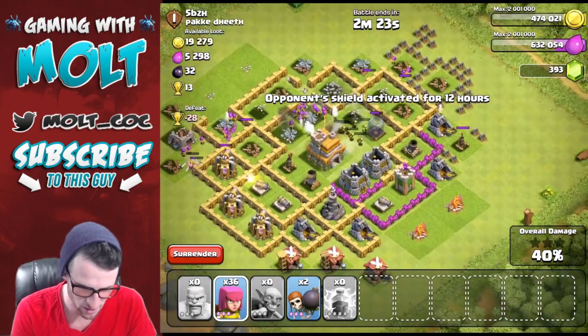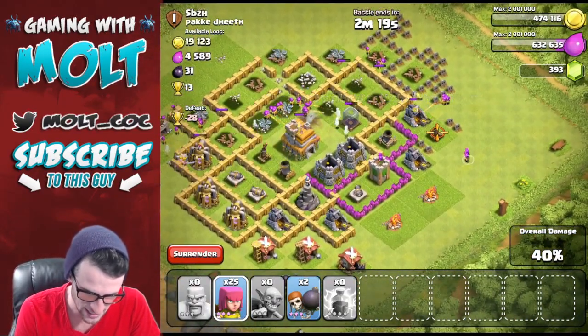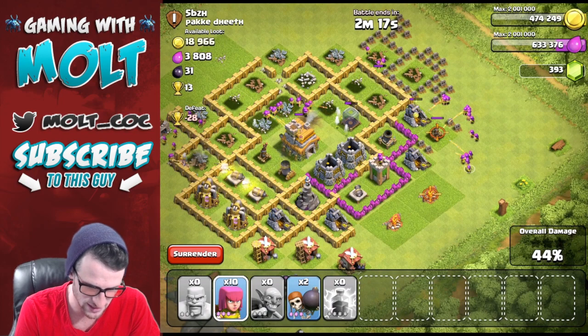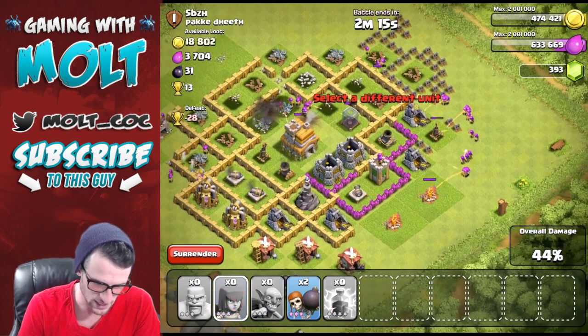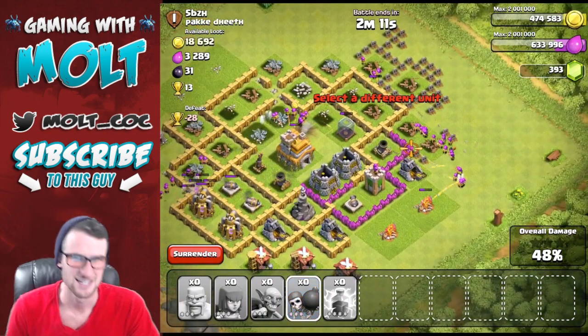We'll go ahead and send the wall breakers in there and break that. Here we go — that mortar just did a whole bunch of work, but we are about to get all of that elixir. Giant bomb — nice. So we got all that elixir right there, and I guess we can go ahead and try and take out a good amount of this gold over here as well.